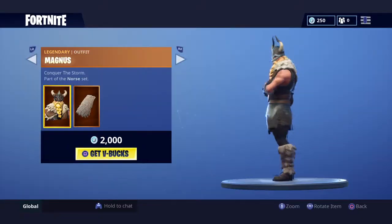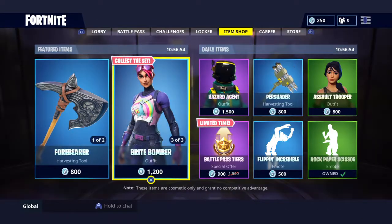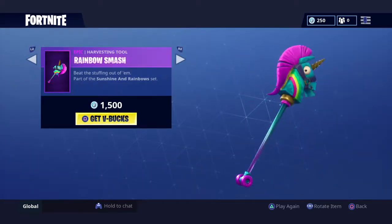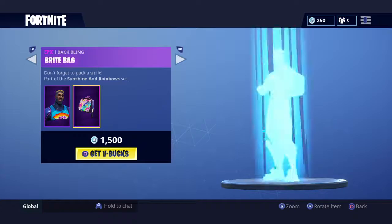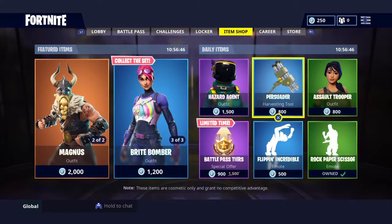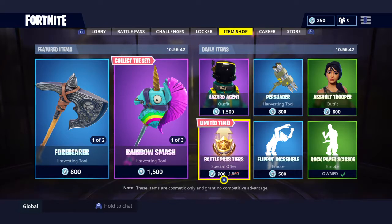This is the item shop for any of you guys. We've got the Magnus, 4 Beaker, Beera, Bright Bomber, Rainbow Smash. Oh there's one more — oh, the Bright Gun is back. We've got the Hazard Agent.